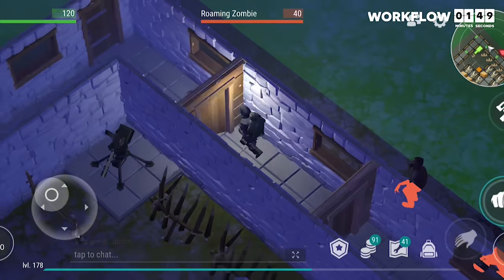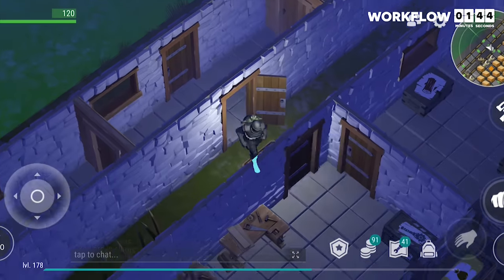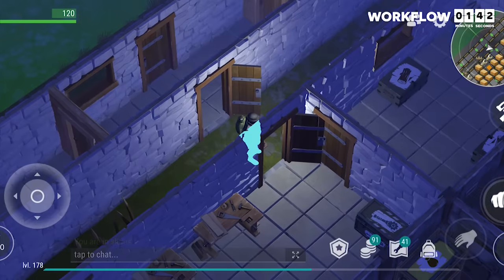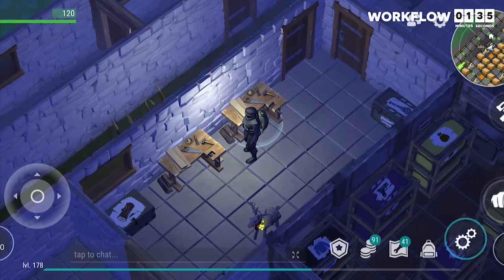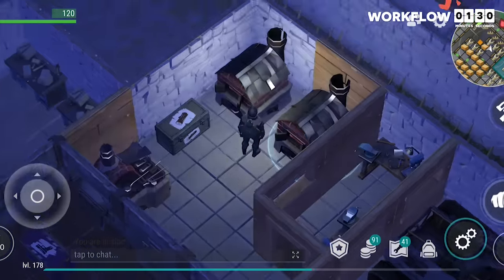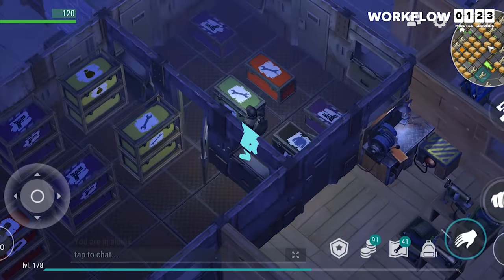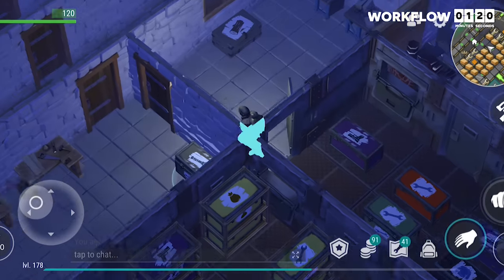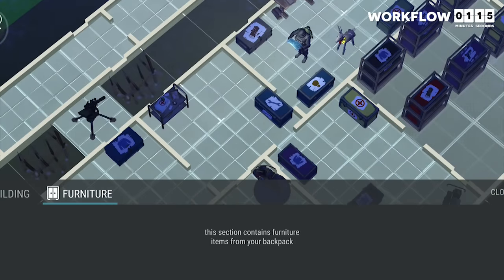The second thing you need to consider in base construction is your workflow. When you come home from gathering resources, it is extremely helpful to have a good workflow to your base. The welcome mat sets your spawn point for when you enter your base, so I recommend putting it to where you start your workflow. I think the beginning of your workflow should start with your woodworking room because it is the most common resource you will need to get, and then your stone, followed by your furnaces, and then your sewing machines. But honestly, it is really up to what makes the most sense in your mind. The most important aspect of making your base have a good workflow is that you remember where everything is and that you develop a system for putting everything away quickly.